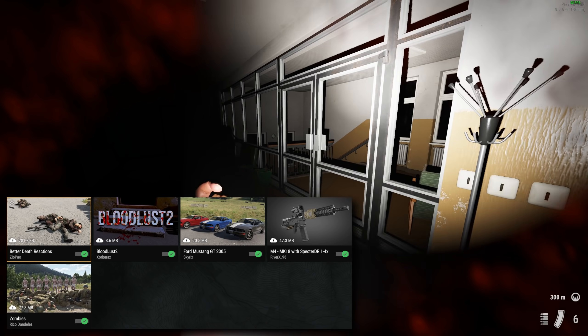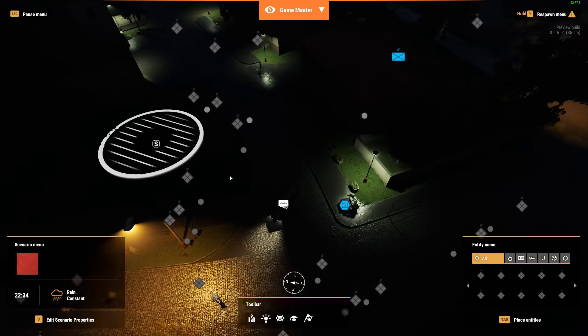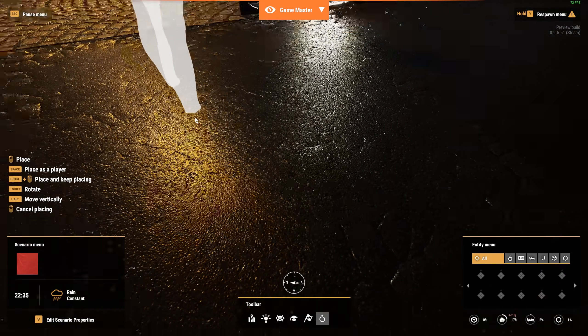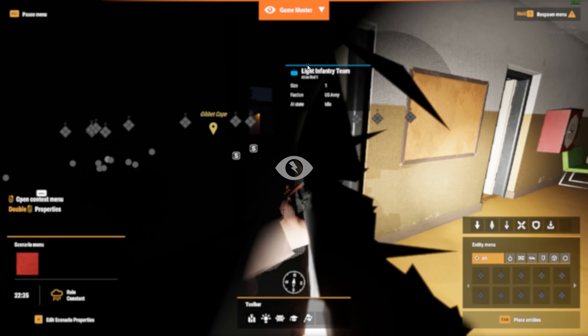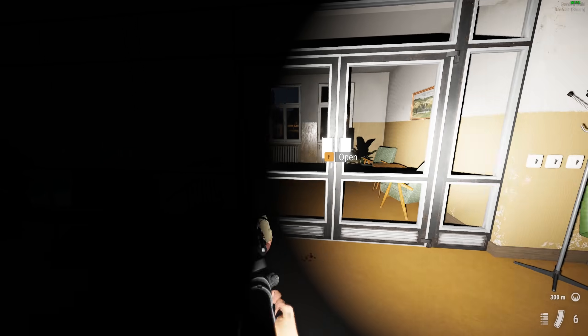If you want to try it yourself, download it and go into the game master where you can spawn in zombies under the zombie faction. Then you can play around with them and see how they work. An interesting thing a lot of people don't seem to know about this game is you can actually melee — if you middle click, you can melee.